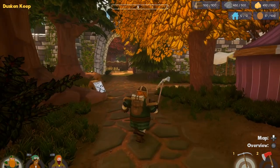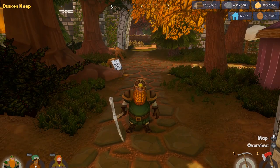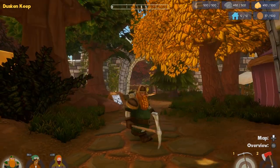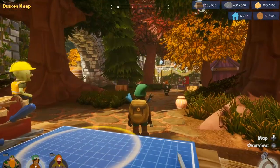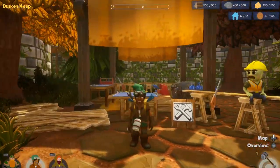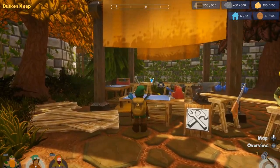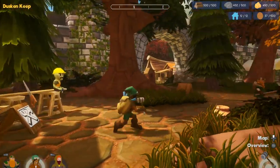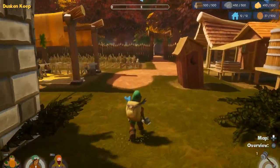This friend right here is your sort of resources gatherer. He's got a pick and an axe, and you can go out into the world and gather materials. Then this one is your builder and can use the building table here, unlock blueprints, and build things in the town, which is slowly growing.